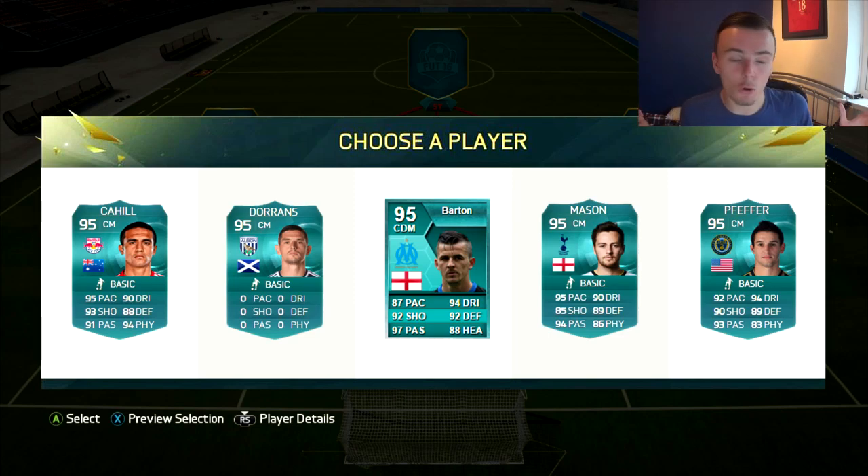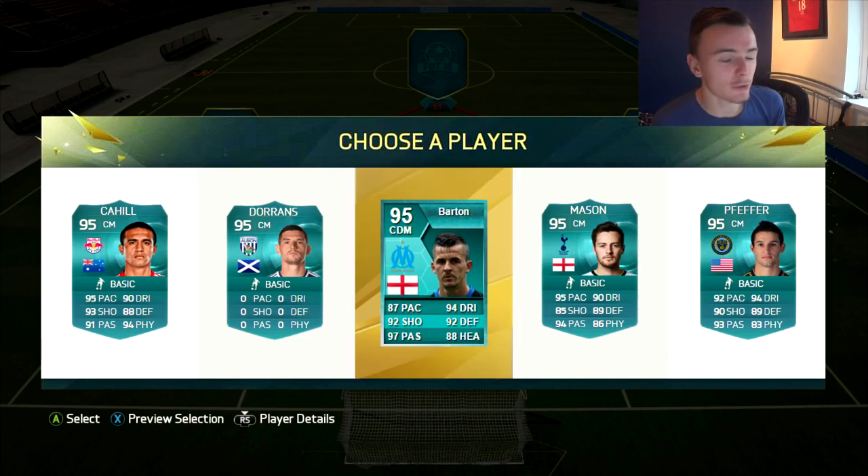First set of mids then. I actually have used Joey Barton's card before — he gave it to his younger brother and his brother sold it on the market. Doran's card is looking pretty good. Mason's card's good. Pfeffer — I think I just messed that one up completely. But Cahill, obviously a big FIFA fan, big EA fan as well, he's worked with me in the past. For this one though, I'm going to have to go for Joey Barton because past experience — I know he's amazing. There's probably a video on my channel of me using him.